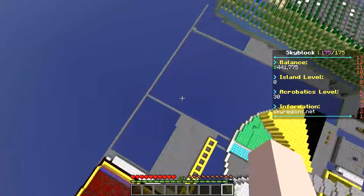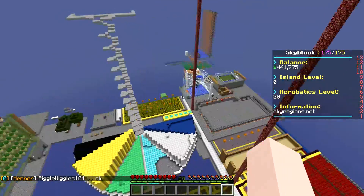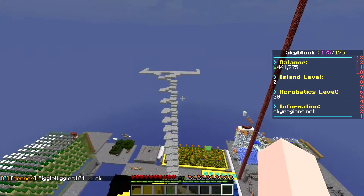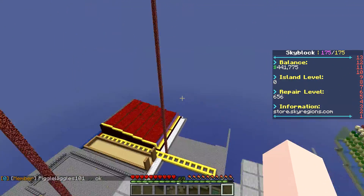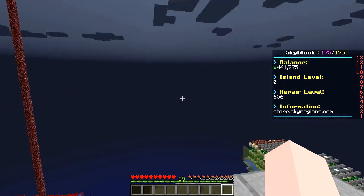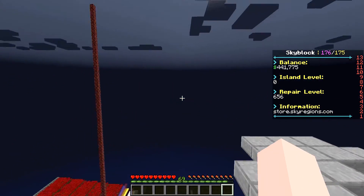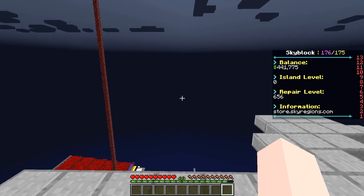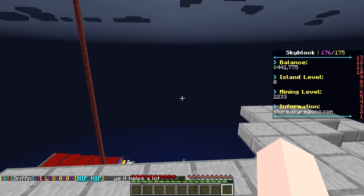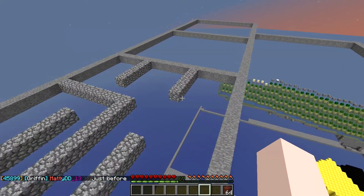I'm going to work on putting in this platform, and when I'm ready to build in the spawner area I will get back and we'll put in the spawner area for the squid farm and also place some squids. I just finished placing in the outline to my killing platform on y-level 60.